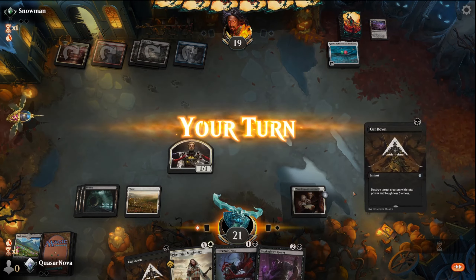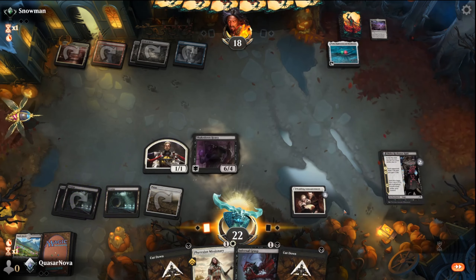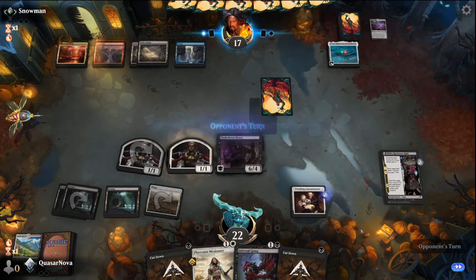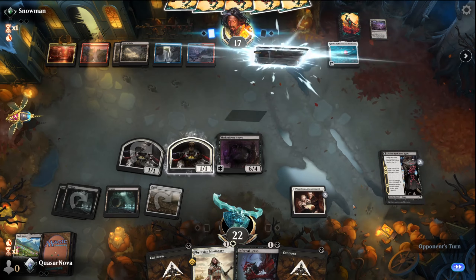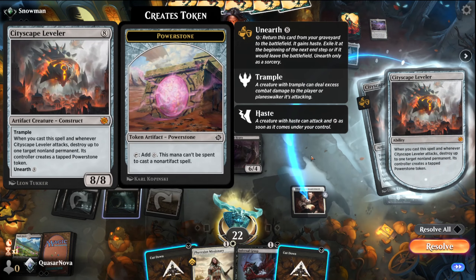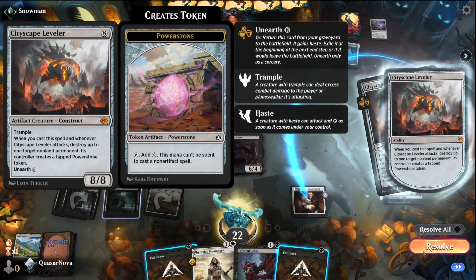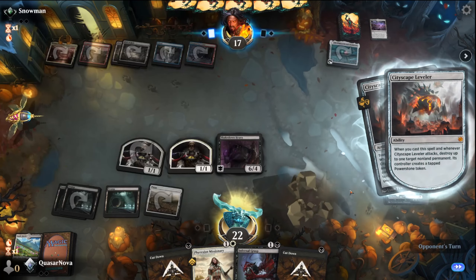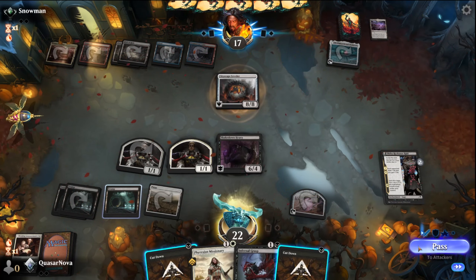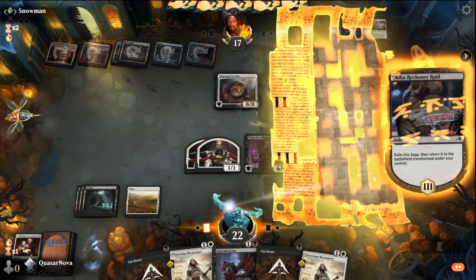So this is definitely a controlly deck — we're going to be pulling out our Cutdowns for sure. I'm going to play the Shakedown Heavy since he's actually tapped out here. That still leaves up the Cutdowns, which is nice. Whenever it attacks, destroy up to one target non-land permanent — its controller creates a tapped Power Stone token. We do have the Infernal Grasp still up, so we can at least remove it and deal some damage this turn.